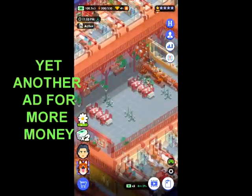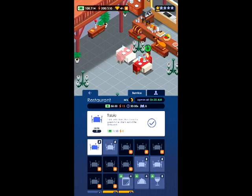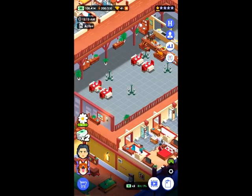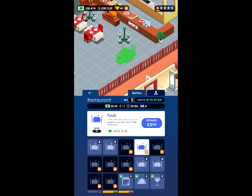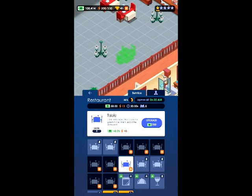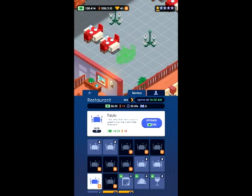If you want to upgrade something like the restaurant or the rooms, just click on it and it gives you options. A little tip: I click on the tables closest to the door so guests have a shorter distance to walk. As soon as they sit down they start eating and they're out quicker.